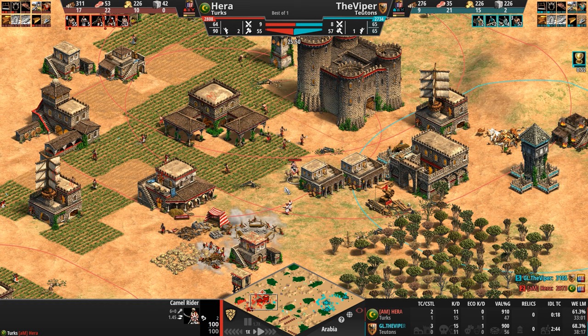They're leading the Cav Archers on a chase, but at the end of the day, does a Teutonic power-in-your-face out-muscle the Turkish range and out-muscle the Turkish camels, Hussars, Cav Archers, and even Janissaries for a little bit? The Viper just managed to do way too much damage to Hera's economy.